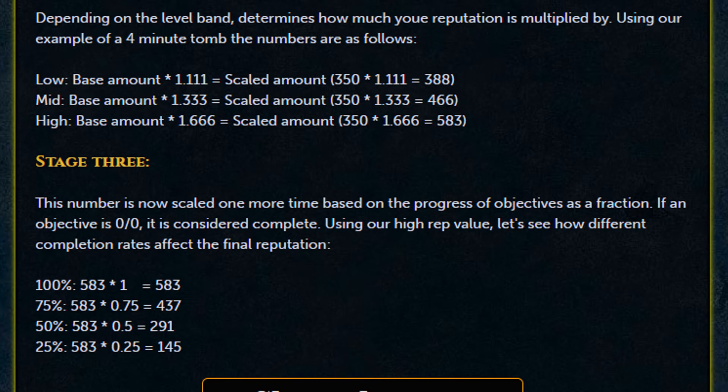Moving on to stage three: the number is scaled one more time based on the progress of objectives as a fraction. If the objective is fully complete, it is considered 100%. Basically, it is a percentage multiplied by the actual base amounts from the previous two stages.